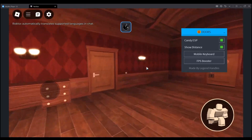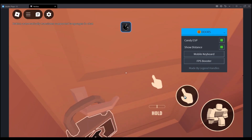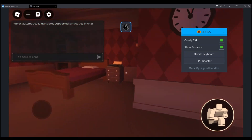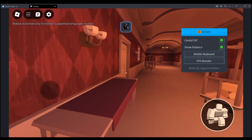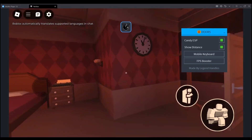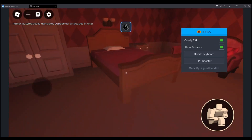There's also FPS booster, as you can see — it boosts the graphics so the game runs faster. Since there are no candies at the moment, you just need to make sure it's turned on. Let's try to find the door and the key.